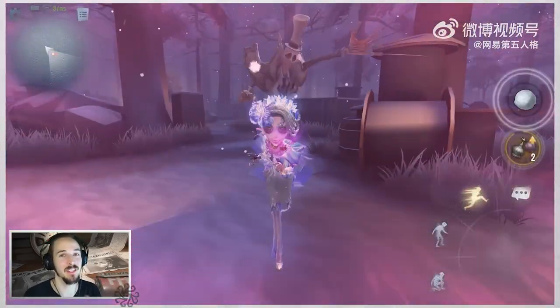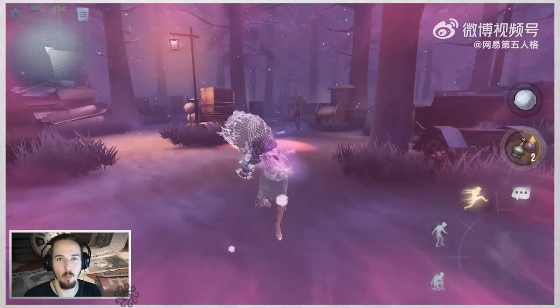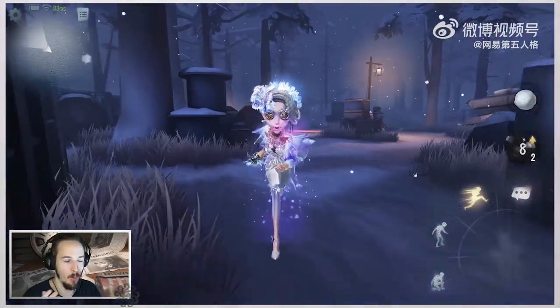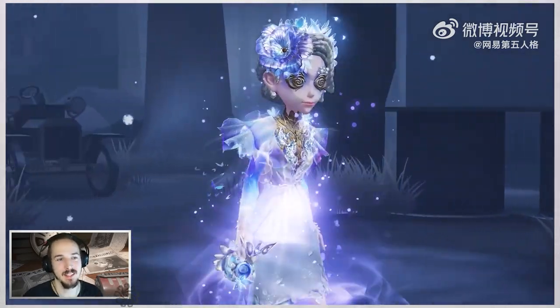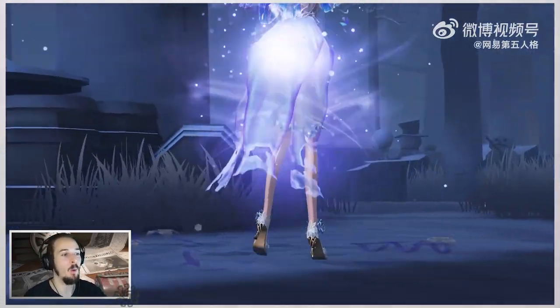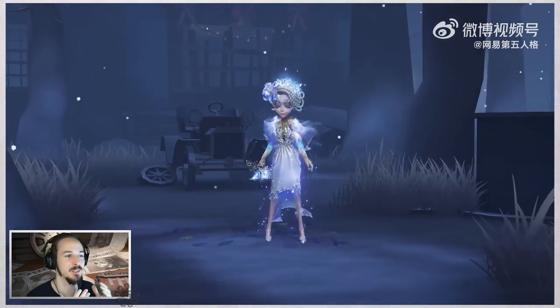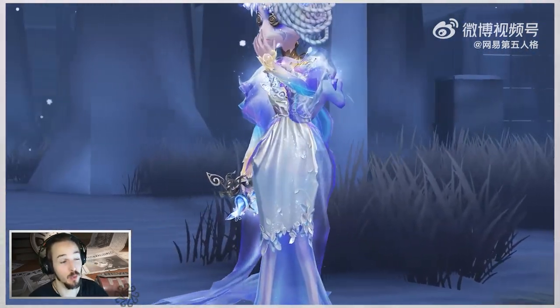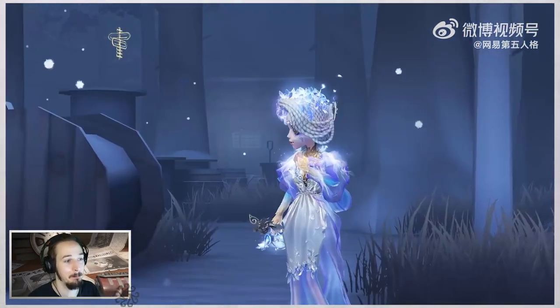I don't think we will ever see another change in the waiting lobby for a character like that, except if we are getting more SS tier skins. More SS tier skins could mean more changes on the chair. You can also see how the dress of that skin disappears once the survivor is hit, and once you get the damage away with the perfume or you are healed, that dress will come back as well.